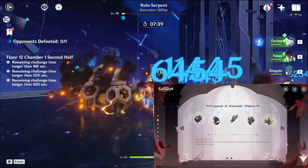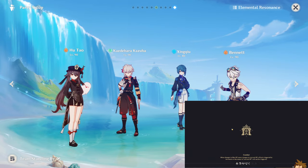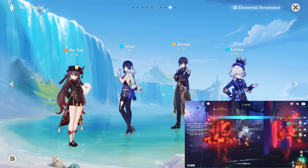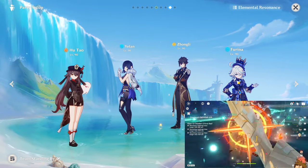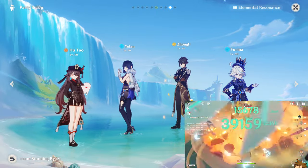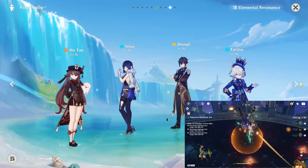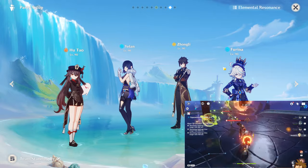Who's going to be supporting Arlecchino? Most teams will look something like this — probably the most popular next to a Zhongli version. You're going to have Arlecchino, Yelan or Xingqiu either or could work just fine, Zhongli or any other shielder that won't create an unwanted reaction — so instead of Zhongli maybe Diona or Layla. At the end you want Bennett or even Furina, who will help you do vaporize and also heal.